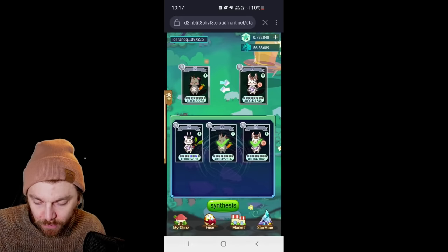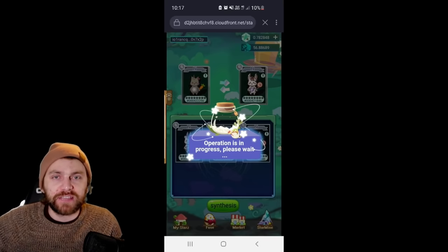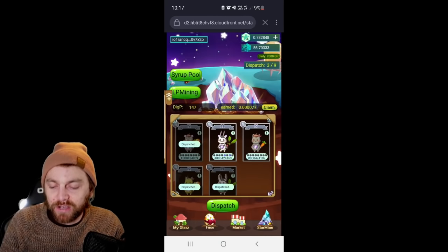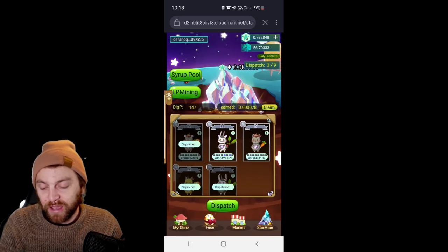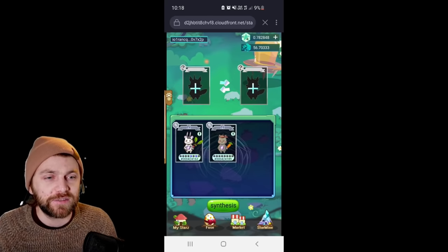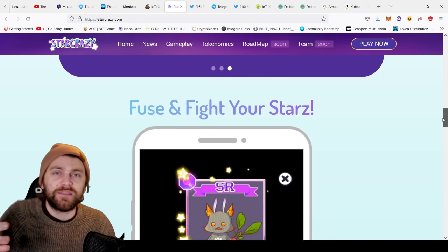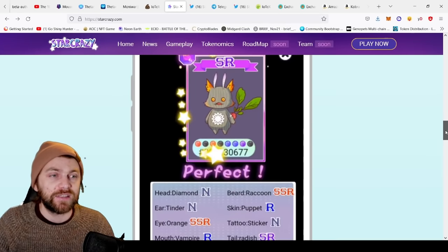One more blend — let's do carrot tail and lollipop tail and see what we get. You've got to think about the costs adding up as you merge stars together, but you'll also be earning more the more you add to your dig pool. We just got a cool result. It's early stages — that can be a good or bad thing. At the moment it's basically yield farming, but the fusing aspect and getting different rarities is quite enjoyable.